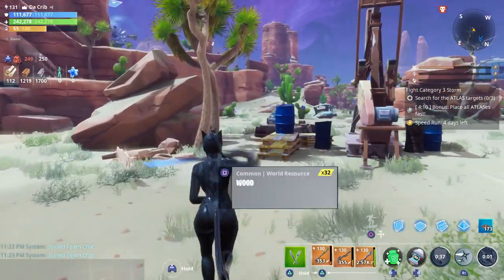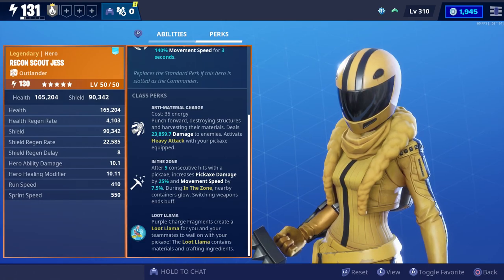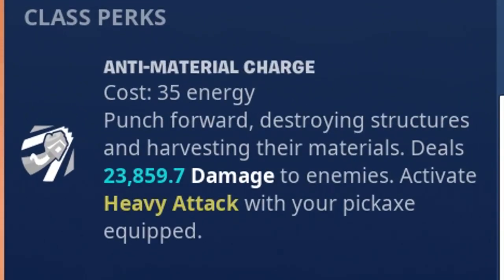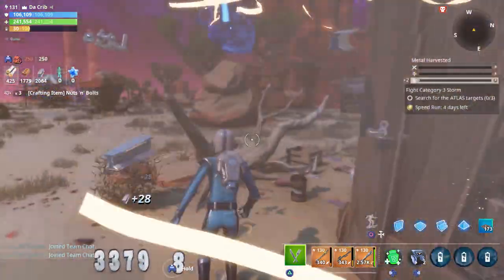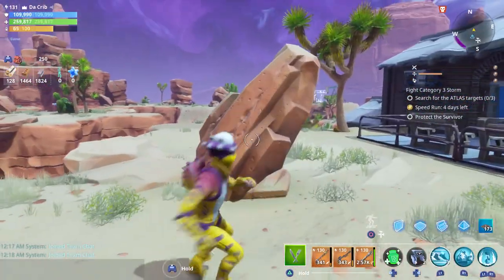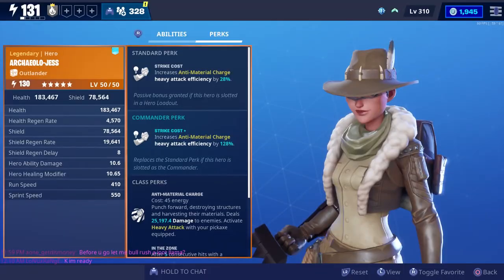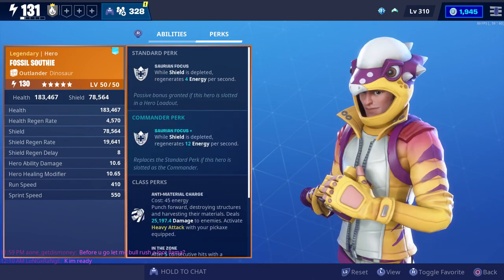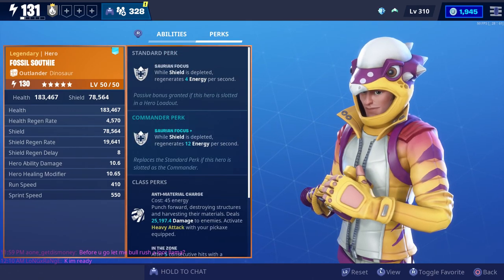One thing to point out when it comes to ninjas is that they generally have less health than all other classes, but you won't be wasting any materials on ammo because you're using melee weapons. The last class to look at are the outlanders. Every outlander comes with Anti-Material Charge, which allows you to destroy structures by punching using the heavy attack with your pickaxe equipped. The best Anti-Material Charge heroes are Archaeologist and Fossil Southie.